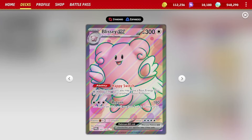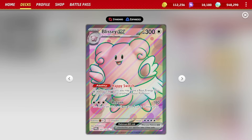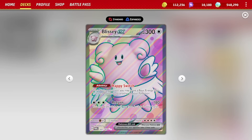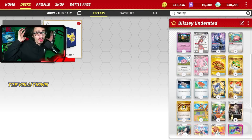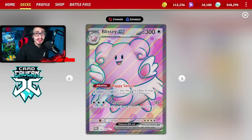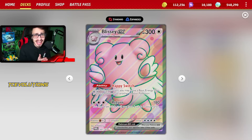I think Blissey EX is a pretty underrated deck right now within our current standard format. Blissey is a very tanky card, and with all these different cards in the format that can make it even tankier and hard to KO, it makes for a pretty fun, bulky deck — especially if you're playing against a deck like Charizard or Dragapult. I'm pretty excited to show off my new Blissey list here in the Stellar Crown format. Welcome back everybody to a brand new Pokemon TCG Live Stellar Crown deck video. Blissey got a lot of hype when Twilight Masquerade first came out but never really took off, but I'm going to be revisiting the deck today.